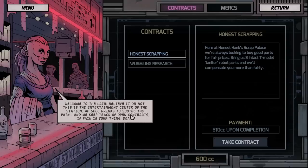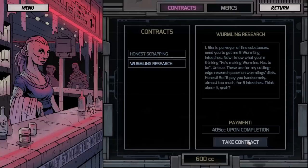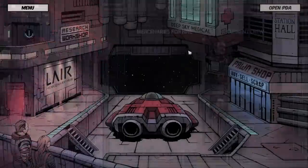Welcome to the Lair — the entertainment center of the station. We sell drinks and keep track of open contracts. Let's do some wormling research — someone named Slank needs five wormling intestines for a cutting-edge research paper on wormling diets. Almost too much reward for five intestines. I'll take both contracts. We also have mercenaries available, but I can't have them yet, so we'll do that later.